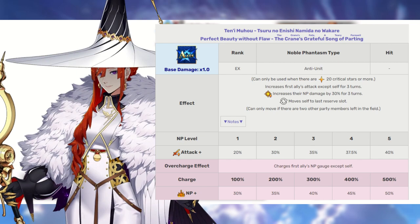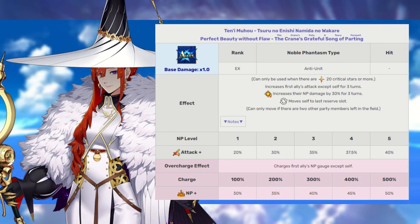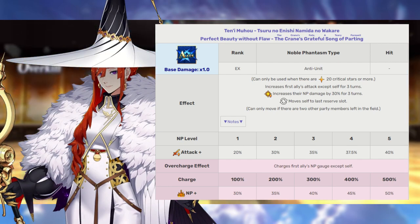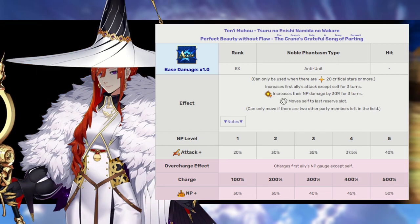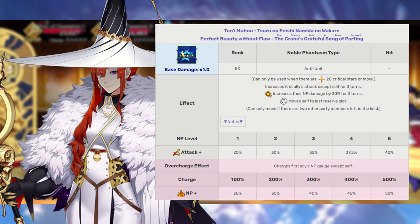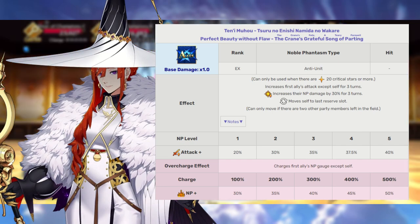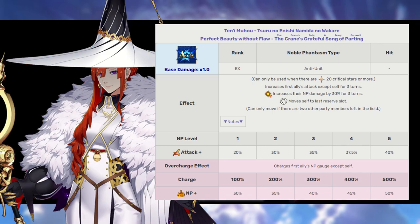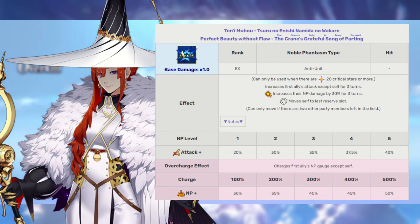And now we get to Miss Crane's noble phantasm, Tenimuhou Tsuru no Enishi Namida no Wakare — which I am sure that I butchered — Heavenly Beauty, Crane's Grateful Parting Song. This can only be used when there are at least 20 critical stars available, so we are going to need a craft essence to get around that most likely. This increases the attack of the leftmost ally by 20–40% for 3 turns, increases that ally's NP strength by 30% for 3 turns, and also order changes Miss Crane to the last reserve slot. The servant in position 4 — the frontmost member of your backline — gets swapped in when Miss Crane pops this noble phantasm. This also has a sweet overcharge effect, increasing that ally's noble phantasm gauge by 30–50% depending on how overcharged it is.